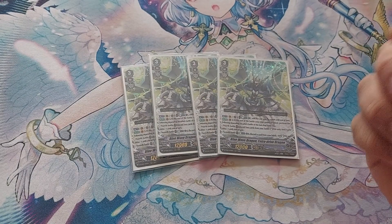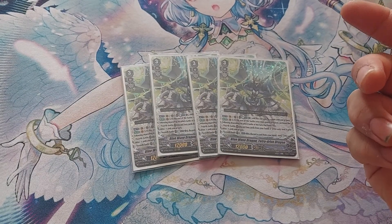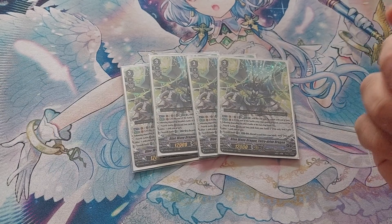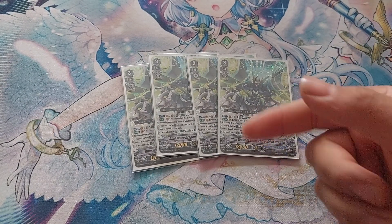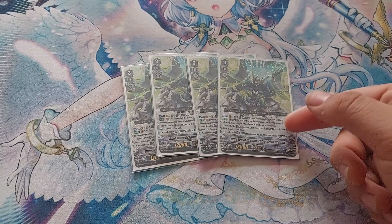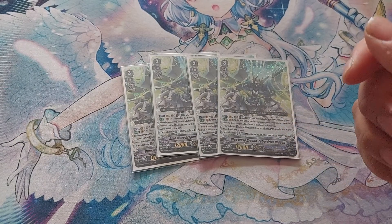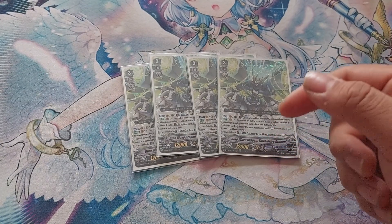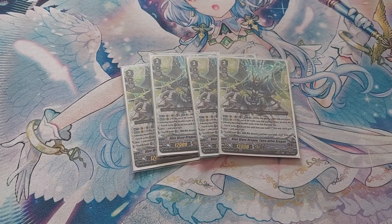It also has the other skill: at the end of the battle after your rear got attacked, depending on what battle it is, perform one of the effects. On the fourth battle, you can discard 2 to re-stand him with Drive minus 1. On the seventh attack, you can Counterblast 1 and discard to re-stand him again.